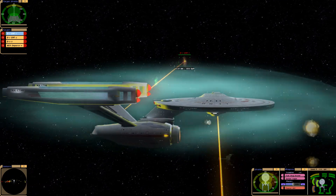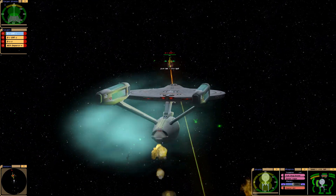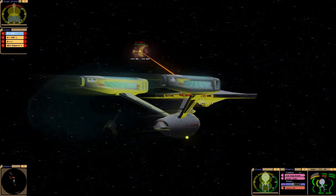The torpedoes that the ship is equipped with are shield drainers — they don't actually do any damage besides drain shields, as you're about to see. There you go, we drained all of the shields equally.